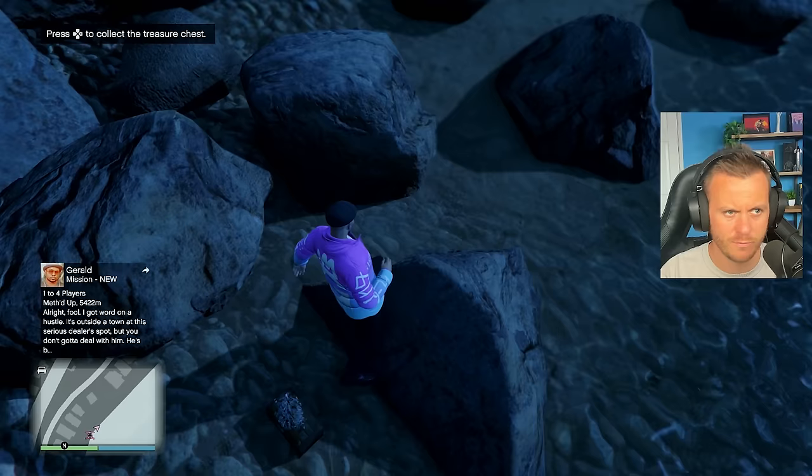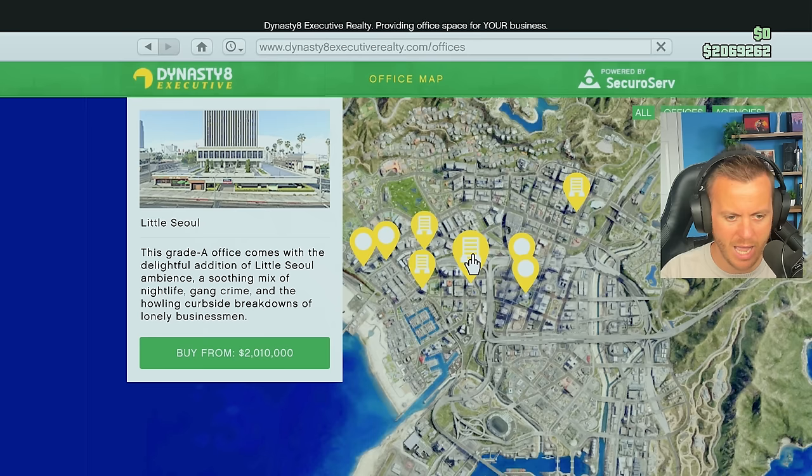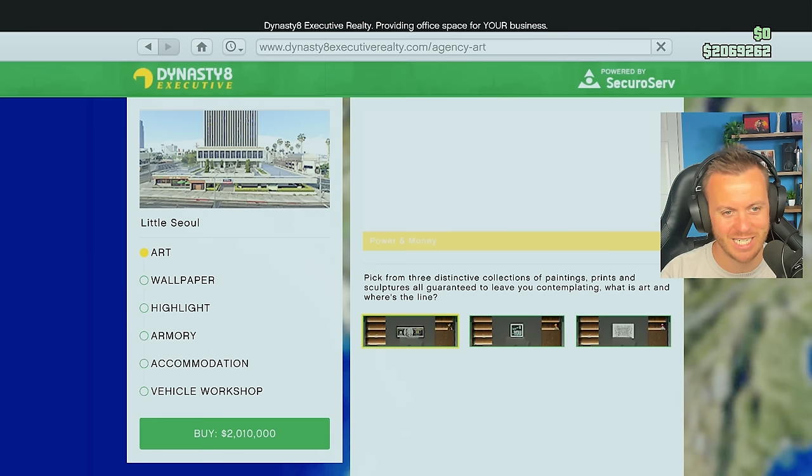There's the treasure chest — that's what you're going to be looking for. As soon as you get close enough to it, you can go ahead and open it. And boom, 75,000! And we've got the frontier outfit. Now we should have enough money to purchase the agency.